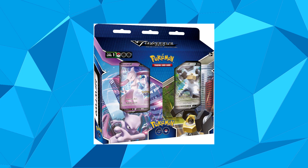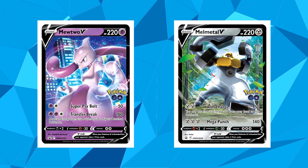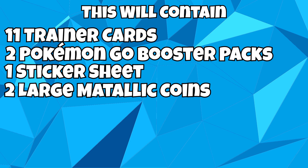There will also be a product combining the two decks — this will be a Pokémon Go V Battle Deck. In this box it will contain both the Mewtwo V and the Melmetal V battle decks with 60 cards each. Each deck will include a foil Pokémon V — either Mewtwo V or Melmetal V. There will be 11 additional trainer cards including 5 foil cards, though these have yet to be revealed, as well as 2 Pokémon Go booster packs and a sticker sheet.